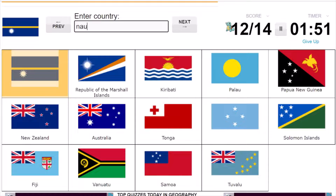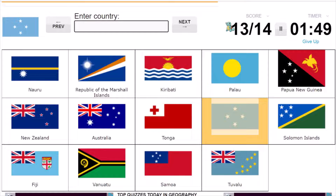This is Nauru. And which one am I missing? Solomon Islands and then Kiribati, Tonga, Vanuatu, and Nauru, Tuvalu, Palau. Yeah, Samoa and... Micronesia. Oh, Micronesia. Okay, Micronesia.